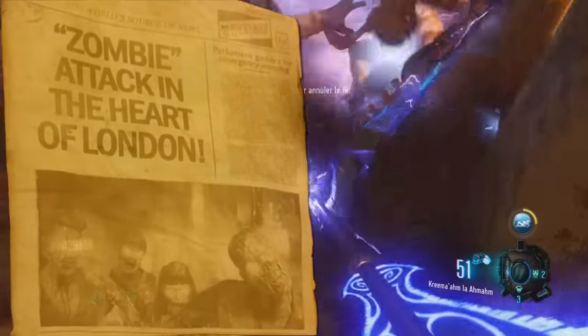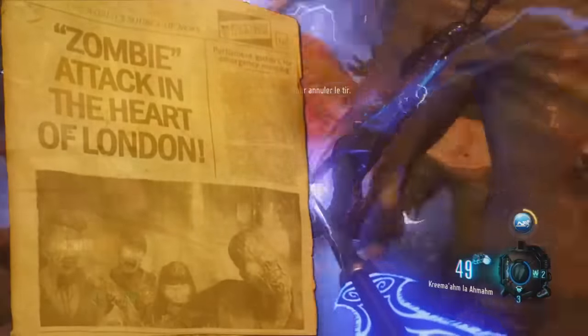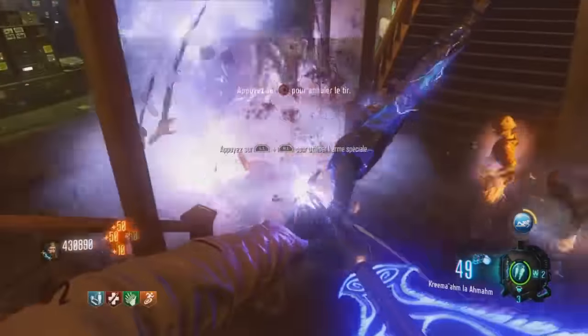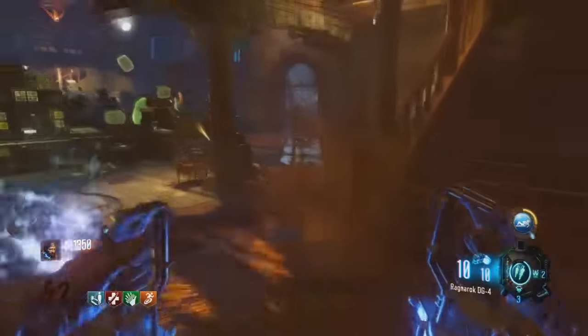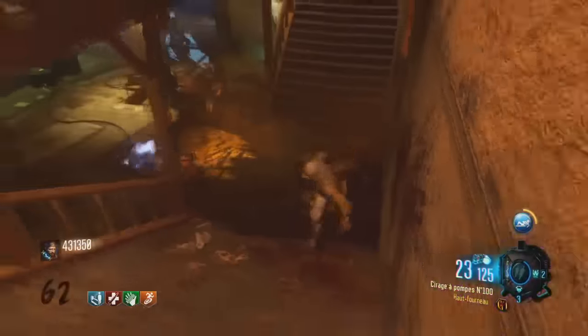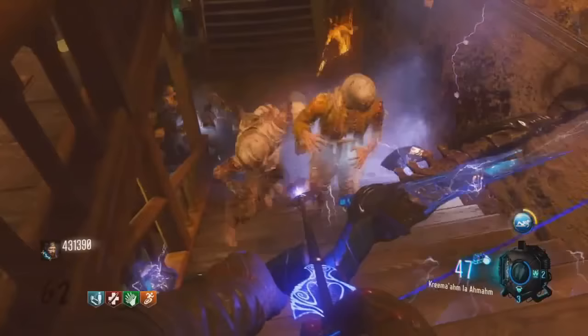Cela souligne que nous pouvons changer les événements qui se sont déroulés dans le passé. Dans le cas présent, nous venons de causer une attaque de zombies dans Londres. Si les personnages que nous incarnons sont capables de modifier les événements du passé, cela signifie qu'ils pourraient éviter la destruction de la Terre. Mais je ne vais pas plus rentrer dans les détails, car ce sera le sujet d'une de mes prochaines vidéos.